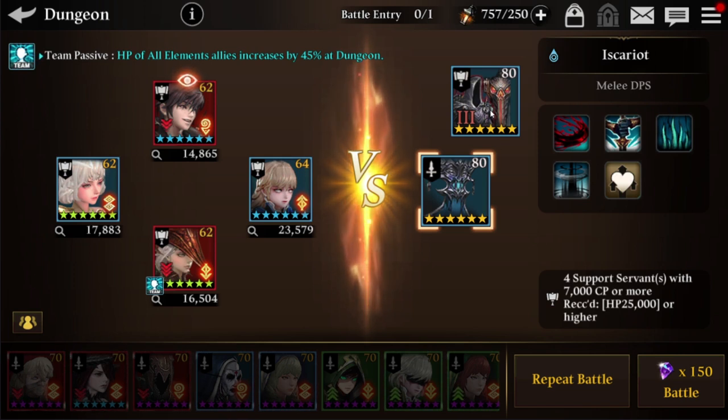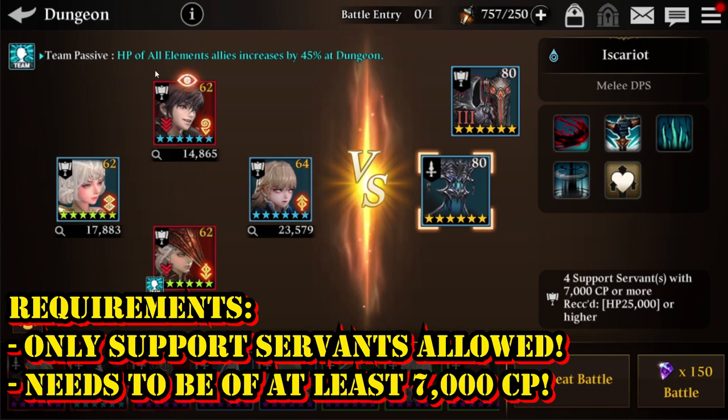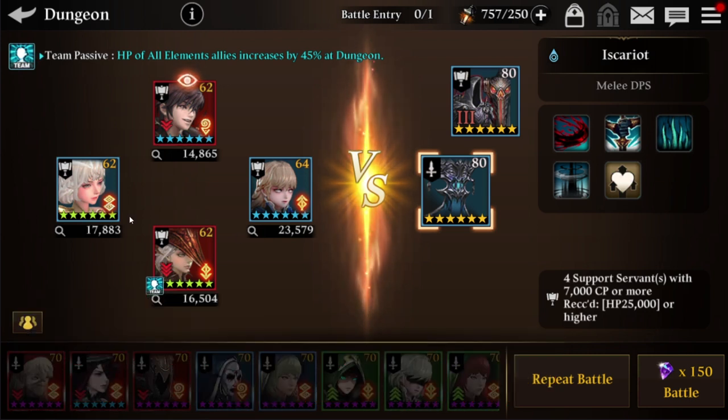First of all, whenever you are in the water awakening dungeon 11th and 12th floor, they will demand you to have a team composed only of support servants. That is a huge limitation — you cannot bring your DPS servant, your tank, or your healers. You really need a total of four support servants or else you cannot participate in this battle.